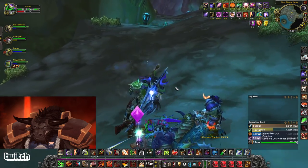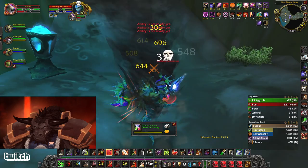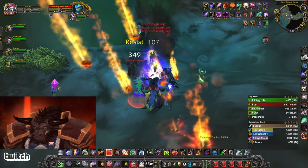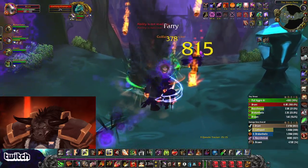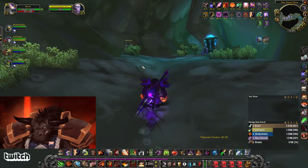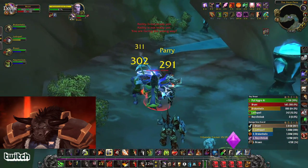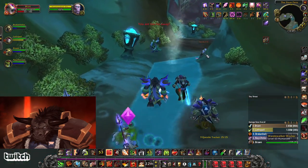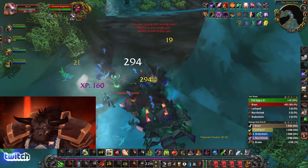They said 'Brunt, those are friends!' — well, I was just very persuaded in that moment. Enchantress, Champion of Fierce, Soothsayer — some more workers up here. Got the lobster pool — Demo Shout, cleave them down. Pretty simple.